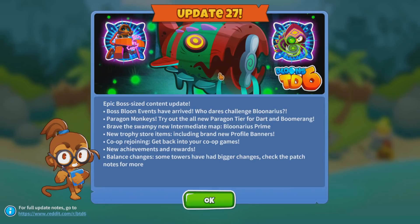If you saw the teaser video that I did, we got Bluenarius in the game. We got 555 Dart Monkey Paragons and Boomerang Paragons. Alongside that, we got Brave the Swampy, a new Intermediate Map, Bluenarius Prime, new Trophy Store items, Co-op Rejoining. Always good to see Co-op getting some love, new achievements and rewards, and of course, lots of balance changes.